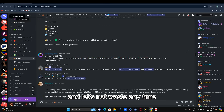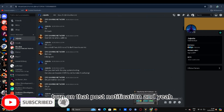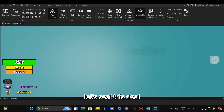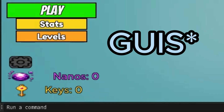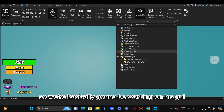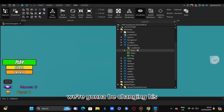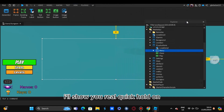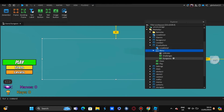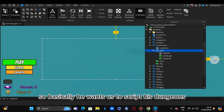Let's get straight into the video and not waste any time. Remember to hit that subscribe button and turn on post notifications. So we're inside his game right now, and as you can see he has his GUI. We're basically going to be working on his GUI - changing his play buttons.